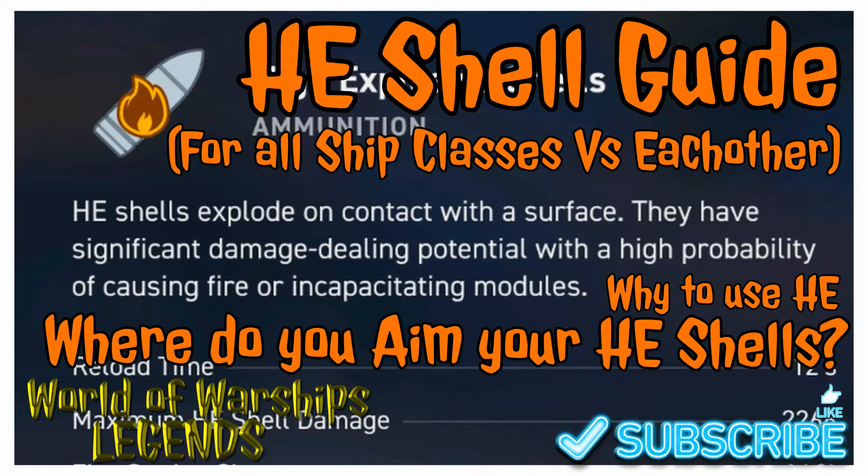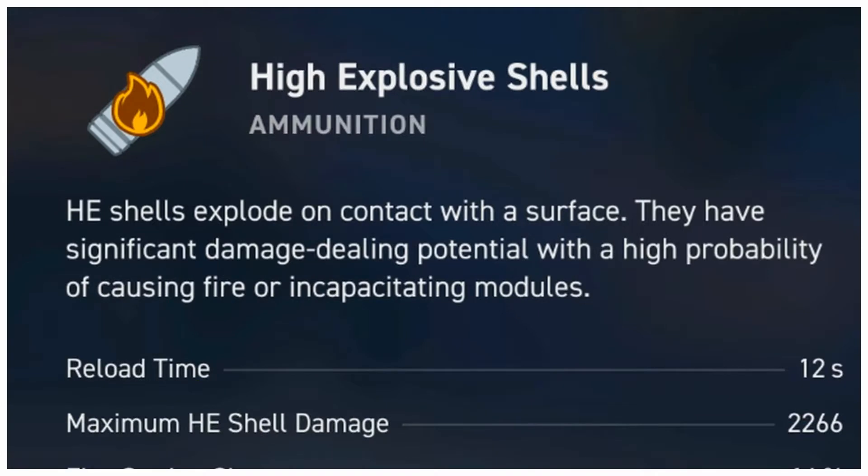Hello everyone, Chronic Clouds here, and we're back with more World of Warships Legends content. In today's video we're going to be kicking off a two-part series. In this first episode we're going to give you guys a guide on where and when to shoot high explosive shells — aka HE shells — at your enemy. To start off, we're going to be going over destroyers.